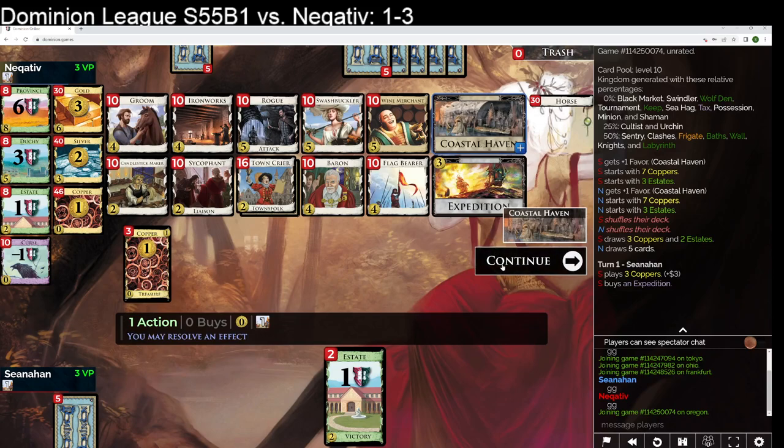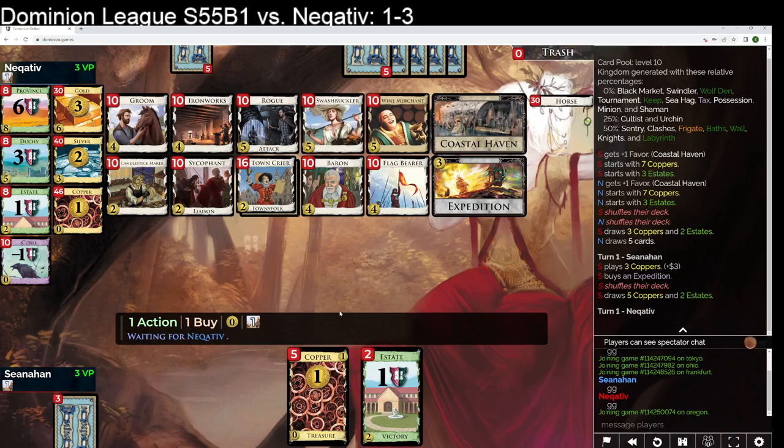Oh, I can keep those in my hand. What does that do for me? If I keep those in my hand, I basically have 7 money next turn. I'm gonna hit 5 here almost always, unless I'm very unlucky — I would have to draw 2 Estates off the top.